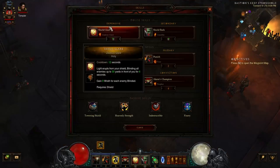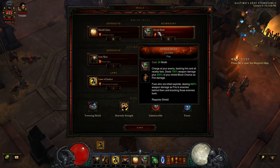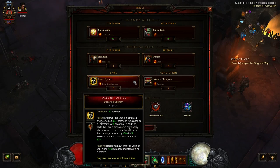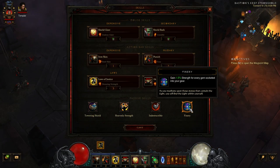To cover the skills, I'll go over those real quick and give you some other options you can run with. The best part is there's a lot of diversity as far as what you can do to fit your specific play style. Now to hit the skills: Shield Glare with Zealous Glare, Shield Bash with Crumble, Iron Skin with Steel Skin, Punish with Fury, Laws of Justice with Decaying Strength, Akarat's Champion with Profit. And for passives: Towering Shield, Heavenly Strength, Indestructible, and Finery.